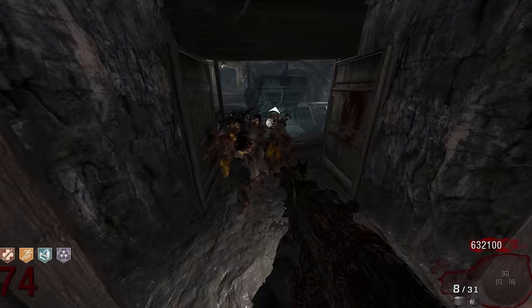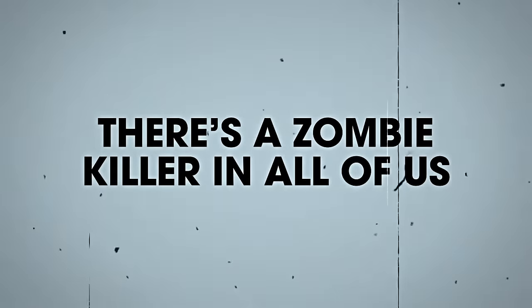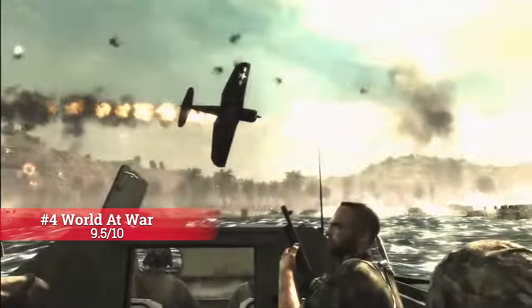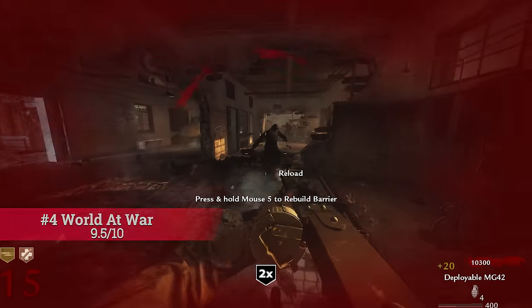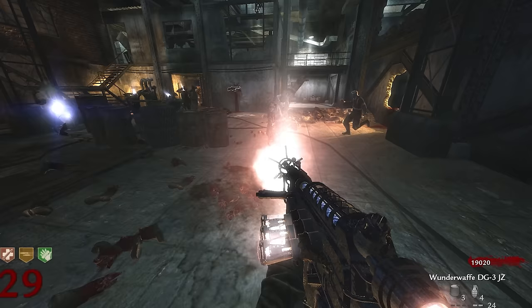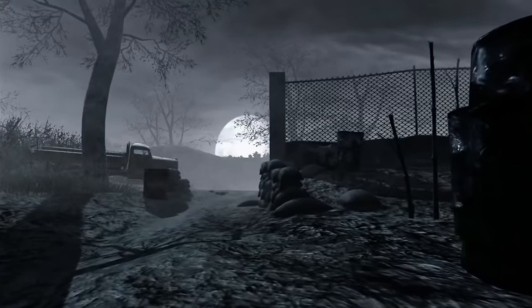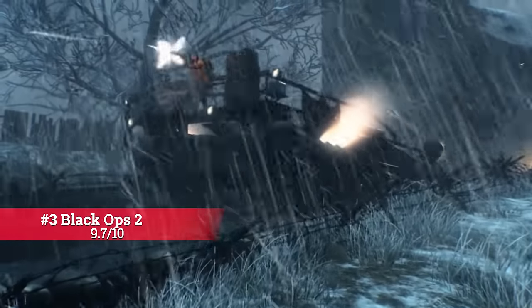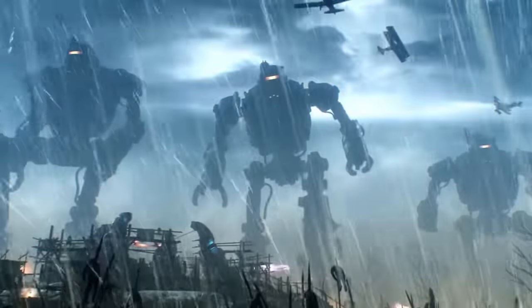Black Ops 1 gets a 0.4 boost from Black Ops 4 and comes in at 5th — simple Zombies done very well. Round 100s are the most balanced and skill-based out of all the games on this list, but the main reasoning behind it being number 5 is how the game is so absurd yet feels so simple and realistic. This may surprise some people, but World at War is in 4th place, beating out Black Ops 1. Considering none of its maps I gave a 9.5, it may not seem to make sense, but just like Extinction, the overall game mechanics and how fun I think it is takes it over Black Ops 1.